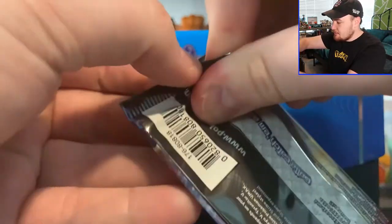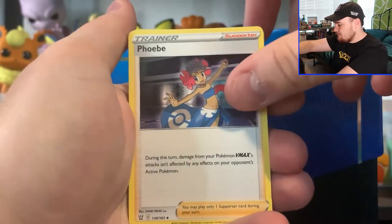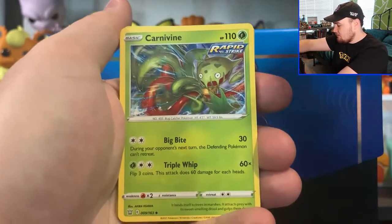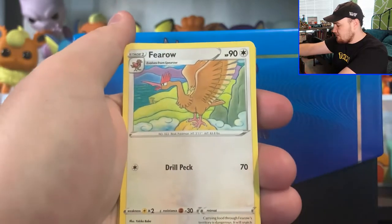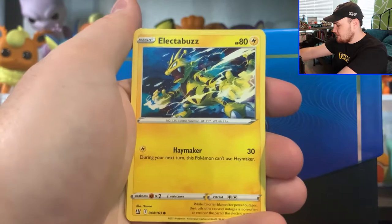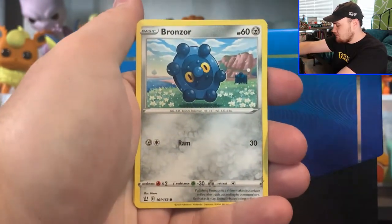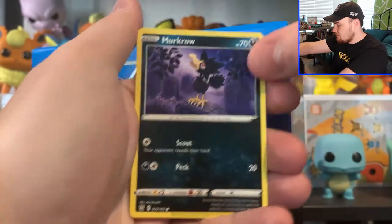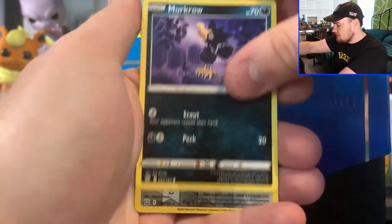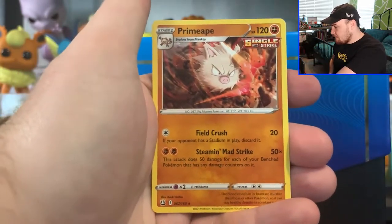Our penultimate pack, this is the second to last one guys. Let's see what we get. Green Co card, we got a Fire Energy, Phoebe, Carnivine, Fero, Gligar, Electabuzz, Felsprout, Bronzor, Murkrow, Aegislash Reverse Hollow, and then a Prime Ape Rare.